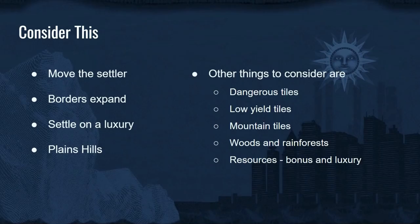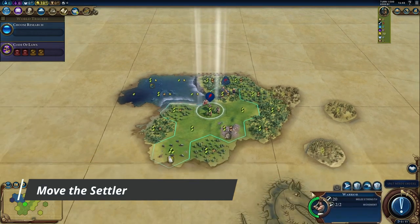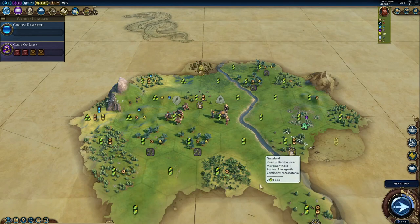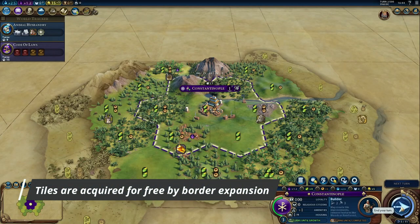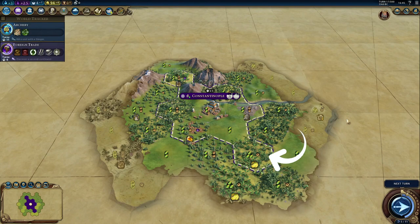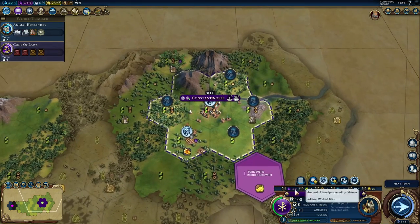Other prerequisite items to consider before settling include the option to move the settler in order to get a better city center placement — that's always on the table. Although you should settle by turn 2, or in very rare cases turn 3. Remember that the city borders will expand to two tiles in the second ring very early — the first tile within 10 turns or so, and the second within another 13 turns, depending on how much culture is being generated. This early in the game, the only extra culture you can get is from some luxury resources or city-states.